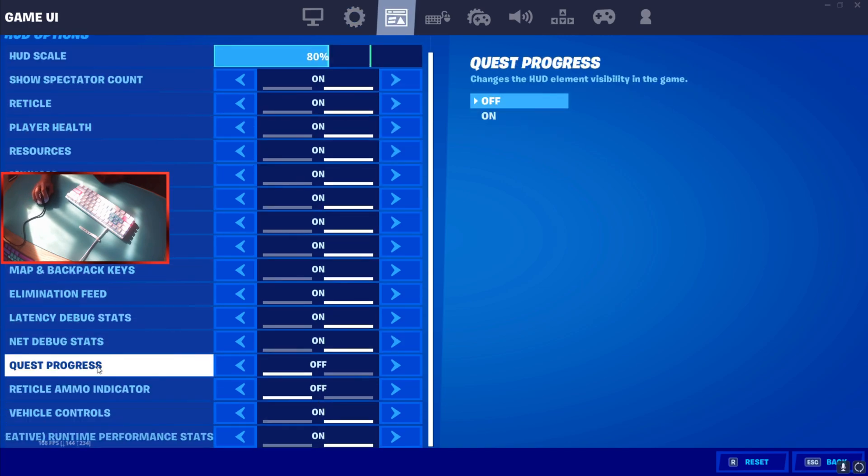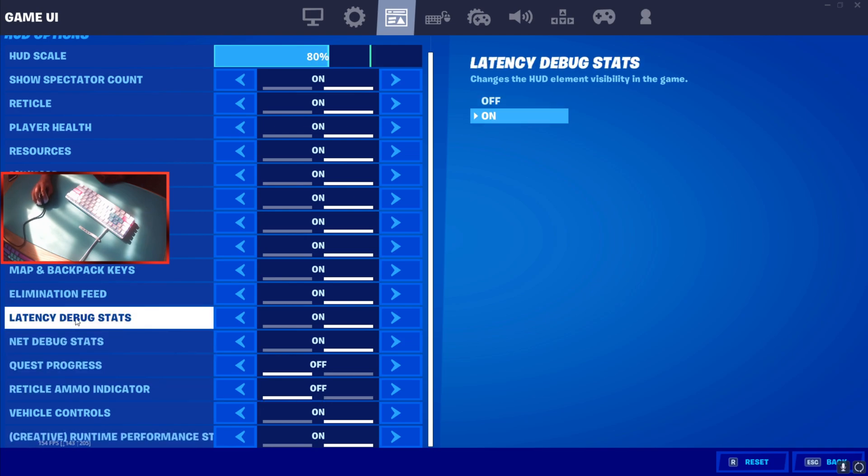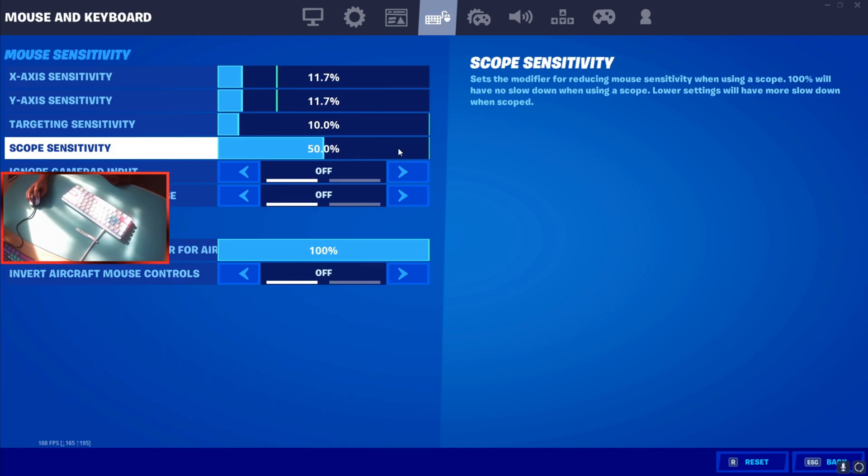For game UI settings, have everything on except quest progress and vertical aim indicator. Make sure you have latency debug stats and net debug stats on — that's important because it shows you your ping.